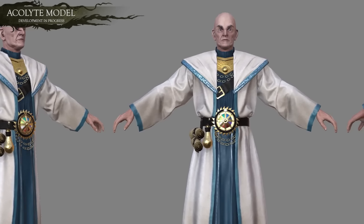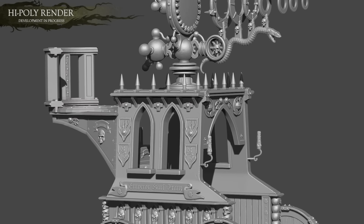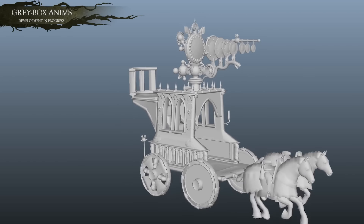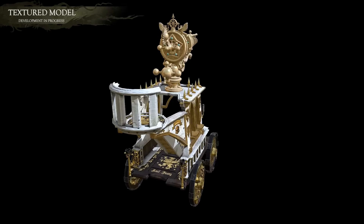At its core, the Luminarch houses an orb of sorcerous power capable of unleashing a deadly spell called Solheim's Bolt of Illumination. This bolt is focused through a series of lenses before leaping across the battlefield to strike at its target, with even the largest monsters succumbing to its force.